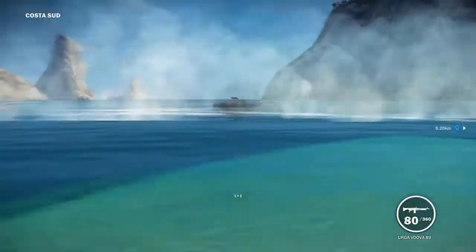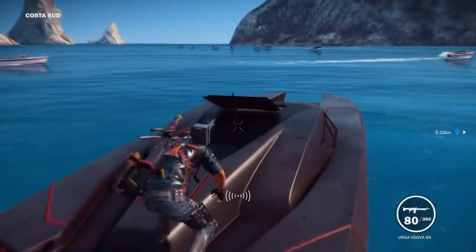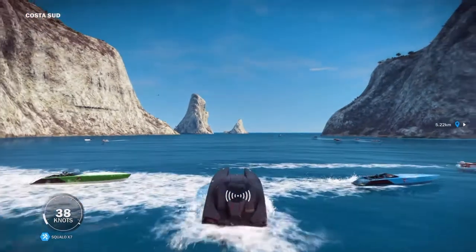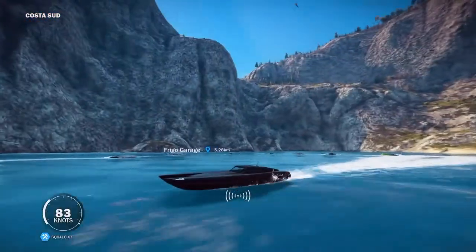Earlier I dropped it too fast and the boat capsized and caught fire — I don't understand how that's possible, but oil is flammable even on water I guess. Once you've got the boat in the water, head over to the Frigo garage and I'll see you there.